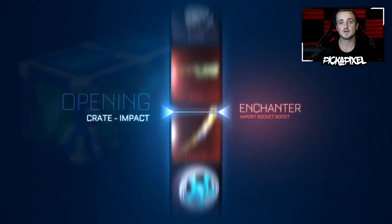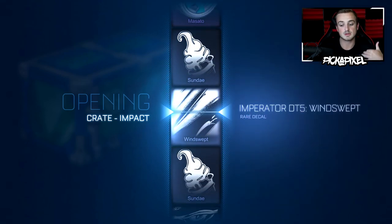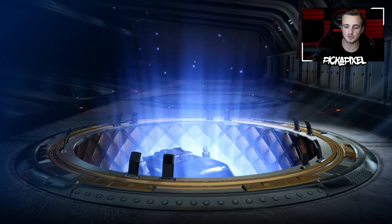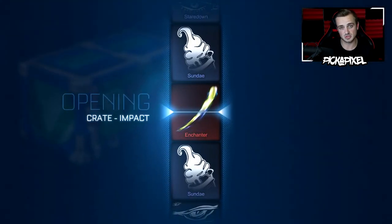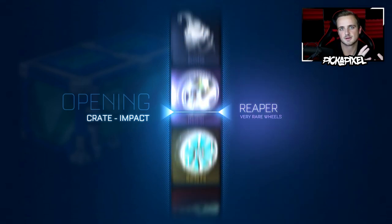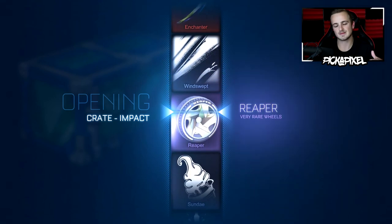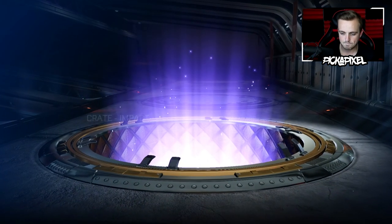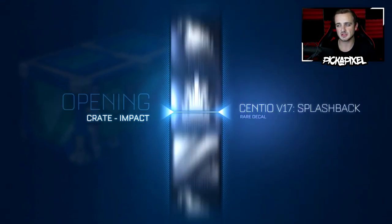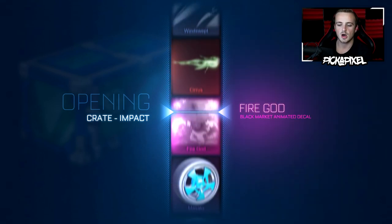If you want to see more crate openings — maybe smaller but with extra superstitions or things like that — be sure to leave a like on this video. For old crate battles, logo.com actually gave me 50 Nitro Crates for free, which was super cool. There's also the trade-up section on logo.com where I can buy packages, like I did this week with the very rare and import trade-ups. I also want to go back to the Steam Workshop for Rocket League and do maps like I used to a year ago.